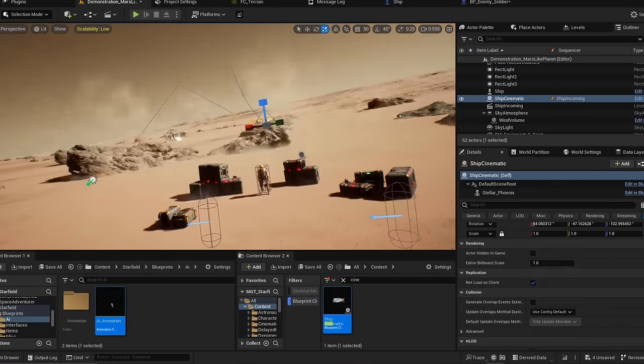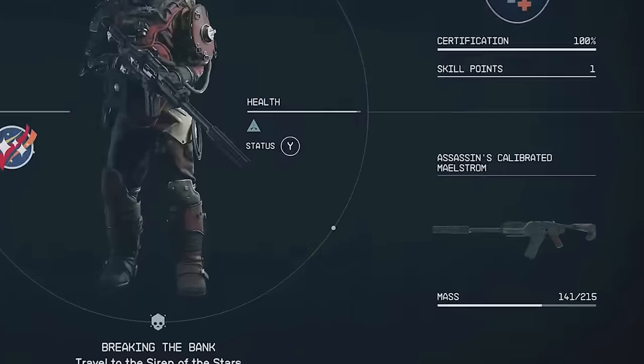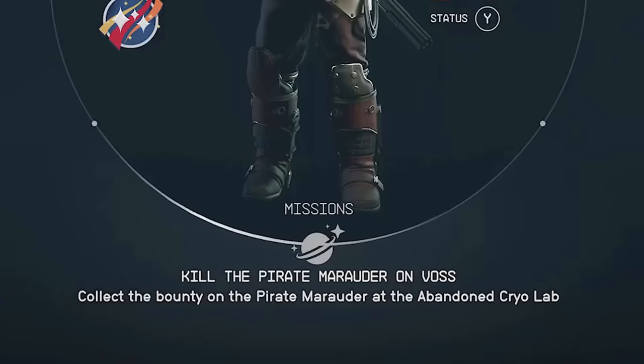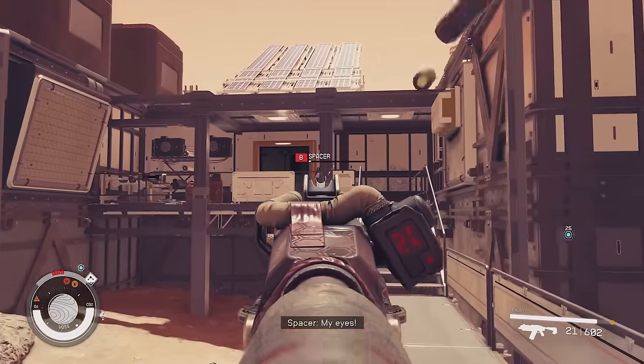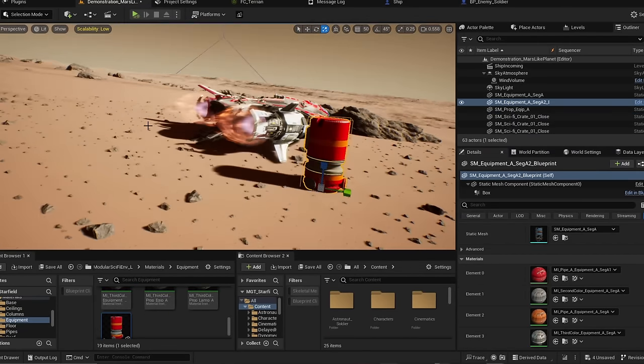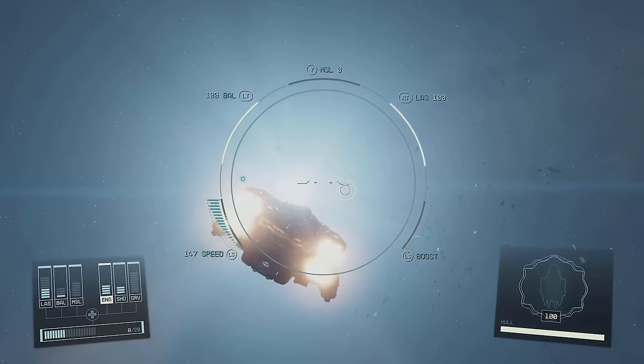So before we get started, we need to nail all the parts that make up Starfield: planets, weapons, space travel, AI, missions. These five things are what make up the game. They're pretty common in every game — well, maybe except the planet — but they're pretty core to Starfield, so we'll try to focus on these.